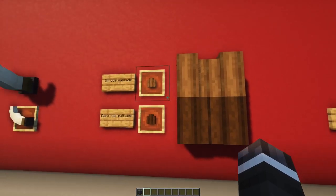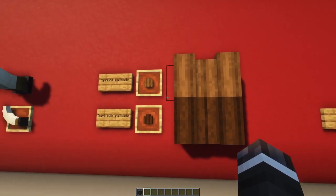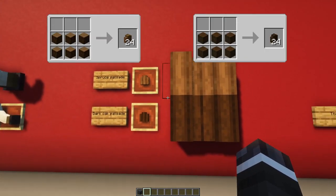Furthermore, new Oak palisades, which are similar to the cobblestone walls you know from your Minecraft vanilla world, are included. They can be crafted out of logs.